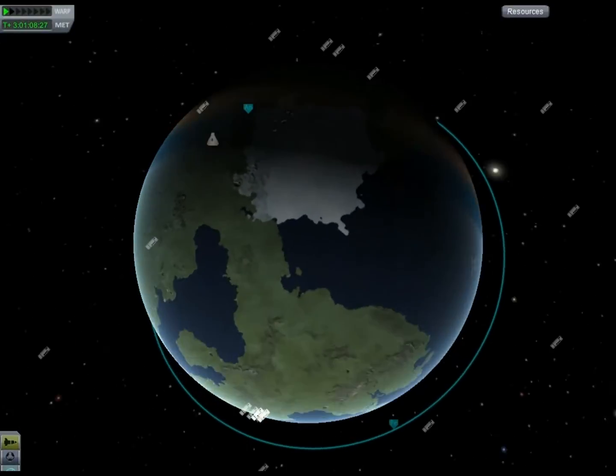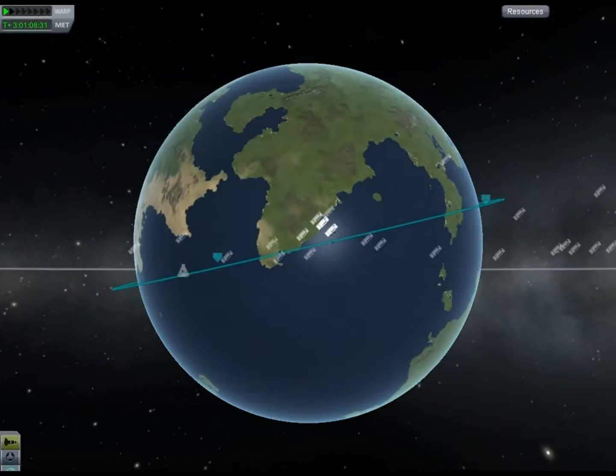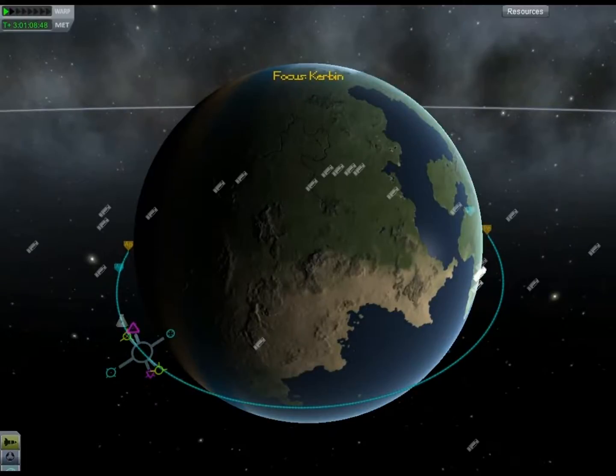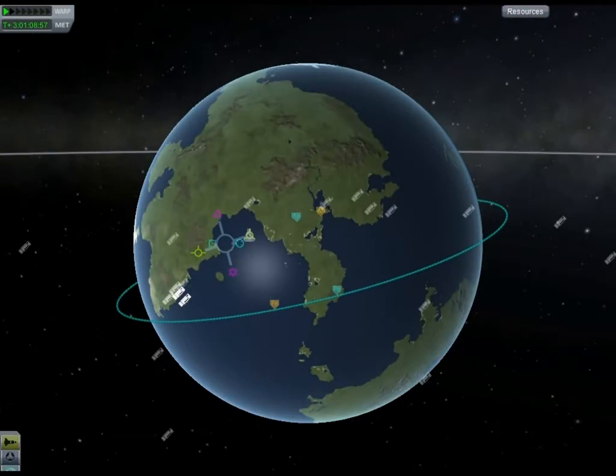Rescue 2 has now returned to planet Kerbin. It's in a nice tight orbit, 73,000 meters by 72,000 meters. It took quite a few orbits — about 20, maybe 2,000 orbits of the planet Kerbin while aerobraking to bring the apoapsis down from a million and a half meters down to 72,000 meters.